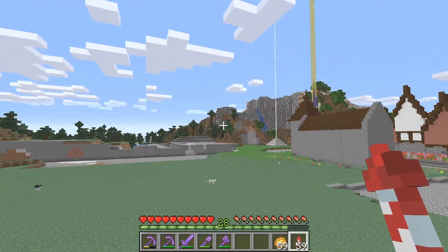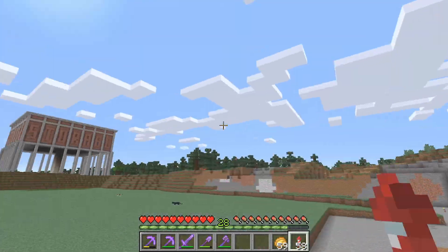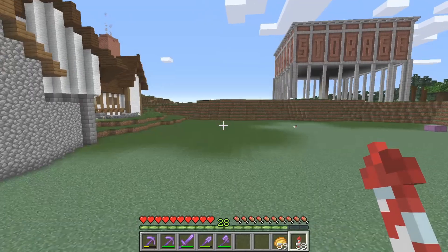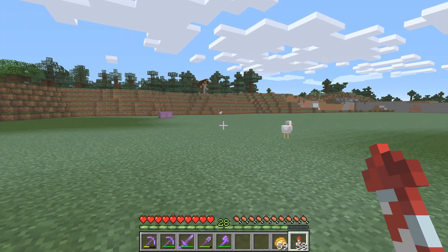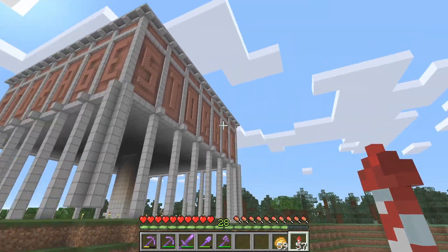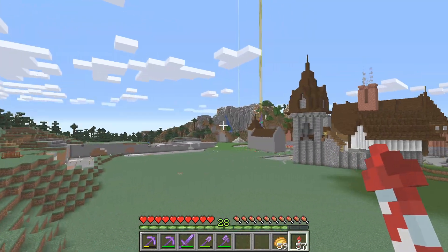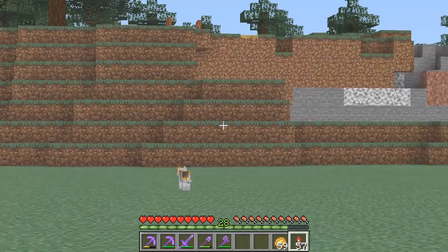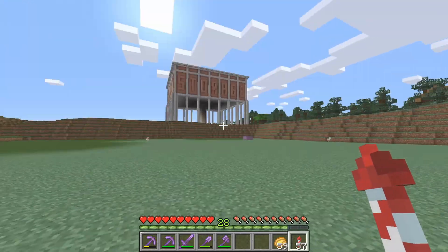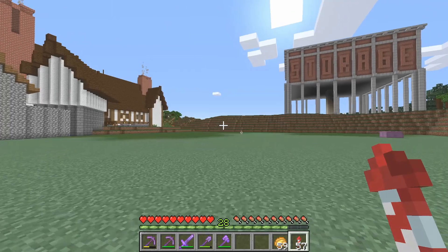So in my last episode, I started digging out this area. I turned this whole mountain area into flat land. The area here looks a bit more natural. I should probably add some more grass here just to make this area look even better. But as you can see, I am still in the process of finishing the landscaping project here.